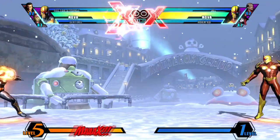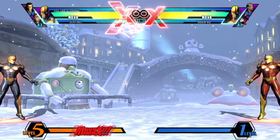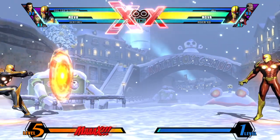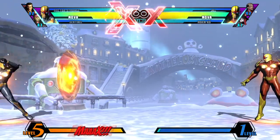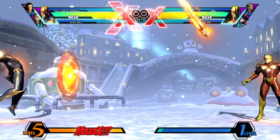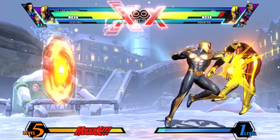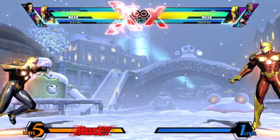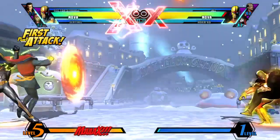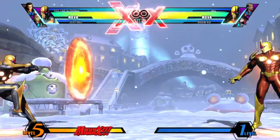He also has some reasonable zoning with the Gravimetric Pulse shield and the Energy Javelin. You can put a shield in front of you which forbids the opponent from approaching unless they get rid of it, and just sit back and throw energy javelins. If the opponent blocks, it's chip damage, and if they get hit in the air it ground-bounces, leading into a full combo. With a good assist added in, you get chip from both the assist and the energy javelin, plus the shield for protection.